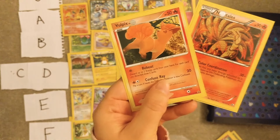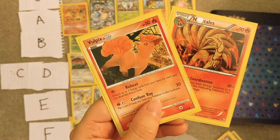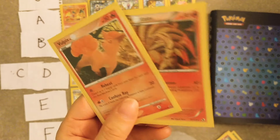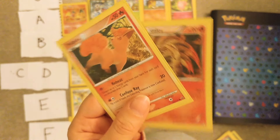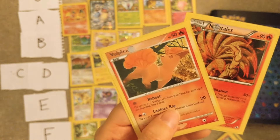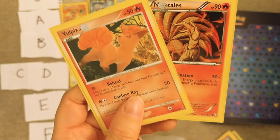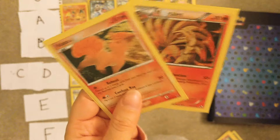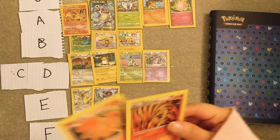Vulpix and Ninetales — I didn't care for these too much as a kid, I think because I had the wrong version. But Vulpix is so cute and Ninetales is really pretty. I have a hidden ability shiny Ninetales with Drought — it has really cool moves and I think it's just so cool. I've never used it but like I have it. So that's a really cool Pokémon — I'm gonna give it A tier.